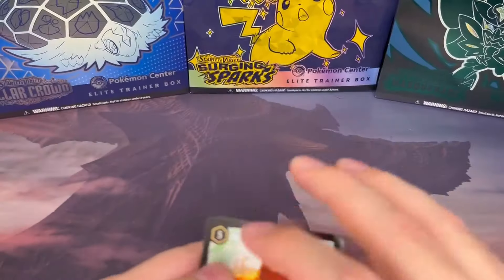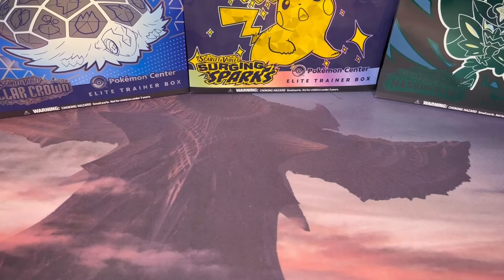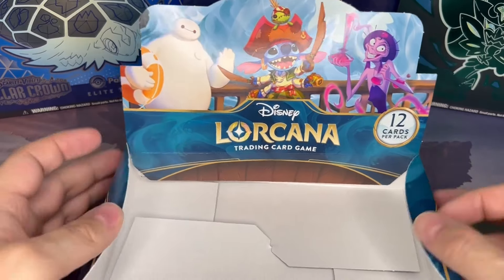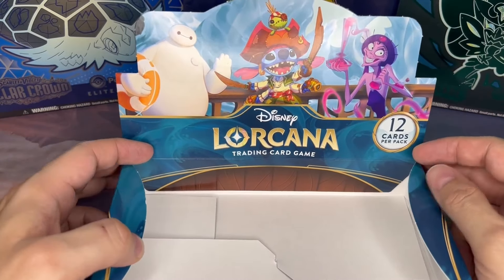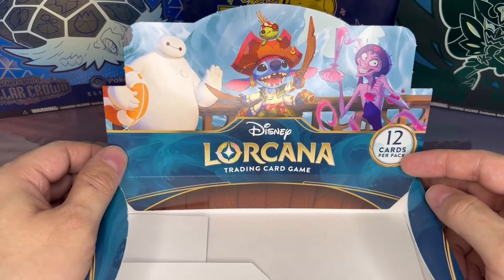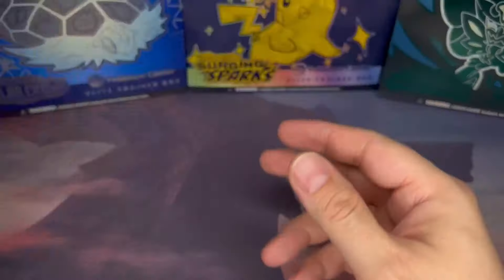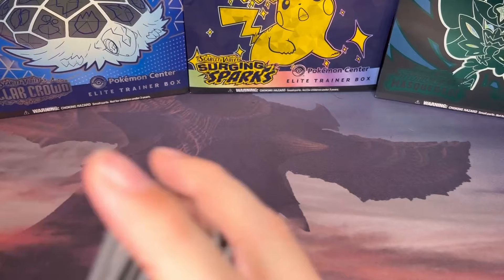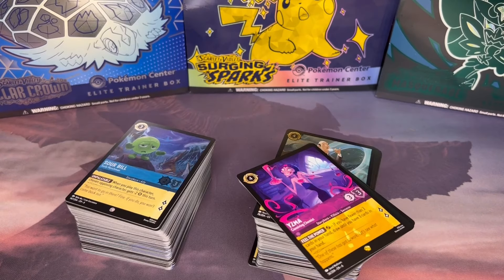And then we pulled another Simba legendary, so we got two of those. Let me know in the comments if you're interested — maybe we can figure out a trade. That will be wrapping up this video — this will be our first Azurite Sea unboxing. Please let me know what you think about the enchantments, if you pulled any. Love to know some opinions from anybody that's seen them in person. Look forward to some more videos coming soon — please leave a comment if you like the Lorcana unboxings and want to see more of these, or if you'd rather see the Pokémon. Thanks for watching — catch you on the next one!